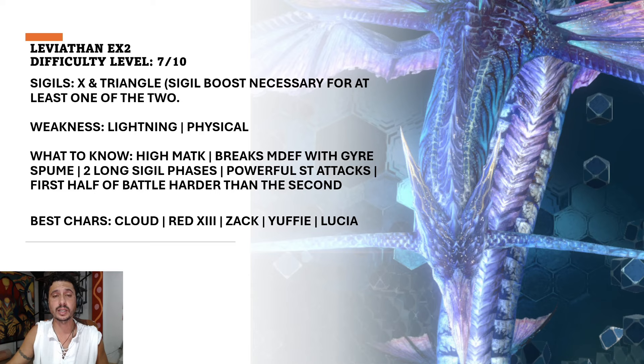For those of you with the right setup — and it doesn't have to be exactly my team — you're going to need a magic attack break, physical defense down, a lightning imperil, a strong physical lightning DPS, and an AoE magic defense buffer. Zack really comes in clutch here because he can break magic attack and apply physical defense down with Twinkling Star. Leviathan will have two sigils, same as EX1: X and triangle.